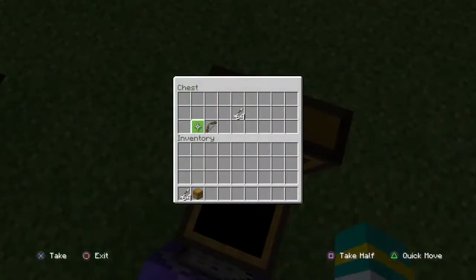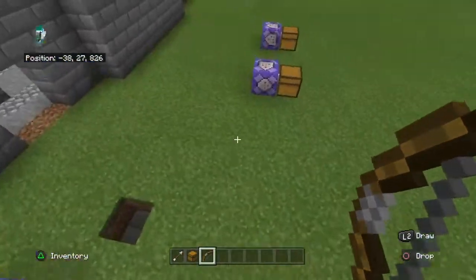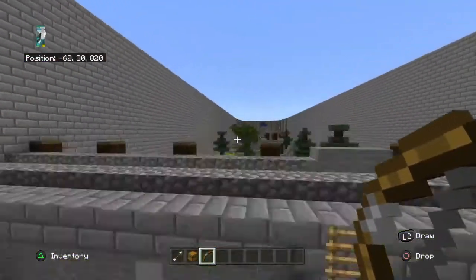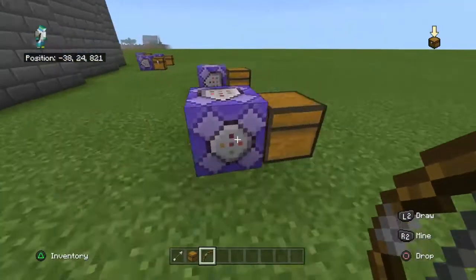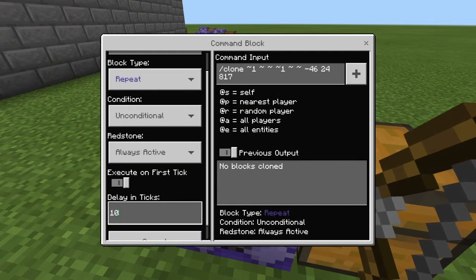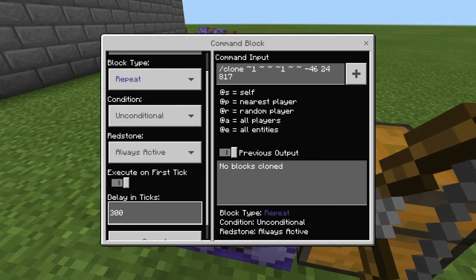Really easy and simple. So if you want to make a delay on these, say there's a chest in the middle with an enchanted golden apple and you only want the apple to spawn every five minutes, then you would go over here and set the delay to whatever works out to five minutes. I think the delay for five minutes is something like three thousand.